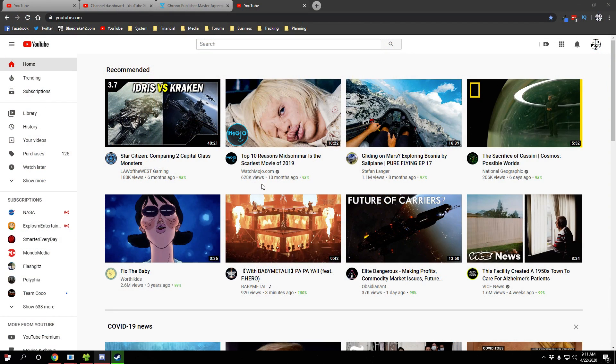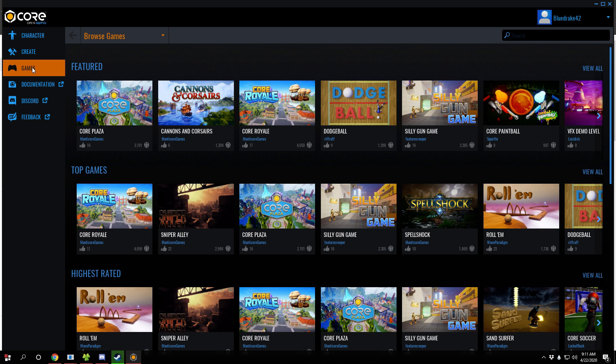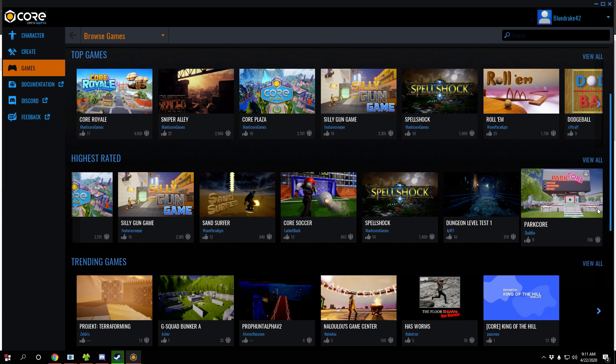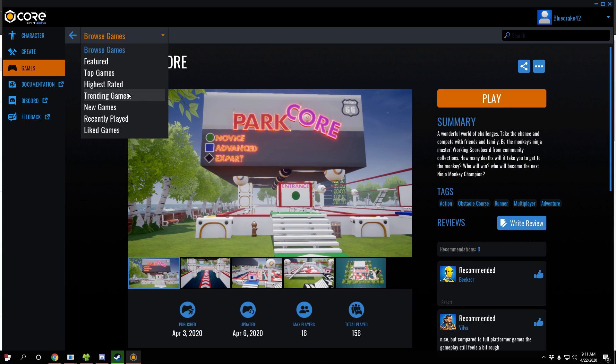You can save all of your different projects and you can make first-person shooters, third-person shooters, Battle Royale games, Battlefield-style games — you can do whatever you want. You can look at what other people have made, see the highest-voted games and all of that. Let's see if there's a first-person shooter or something like that we can play. Browse games, highest-rated games.